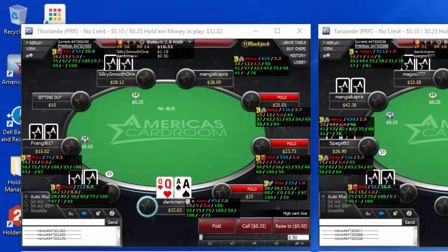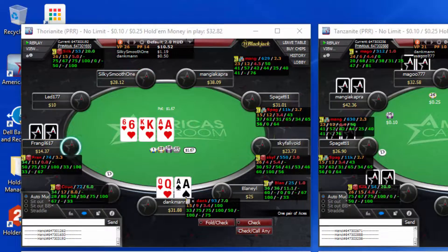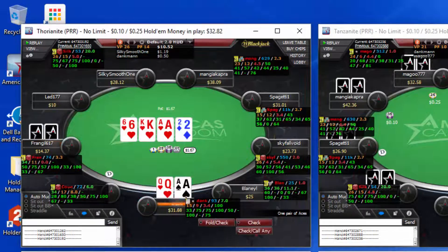Here we're looking at ace-queen from the cutoff. It checks around to us, we're going to obviously bet here, make it 3x. Button folds, we get a call from the small blind, and we flop top pair with the top flush draw. We check back because this player has a 75% fold rate on the flop.